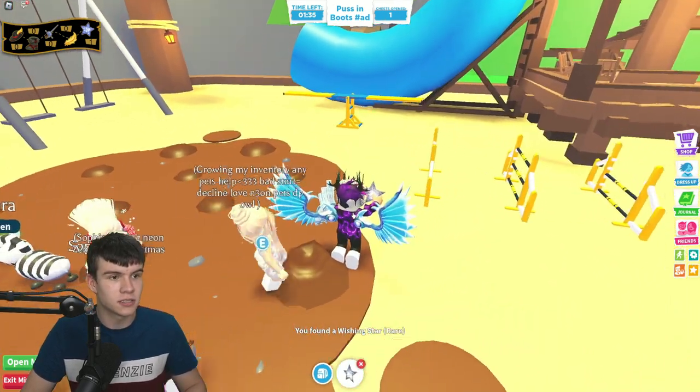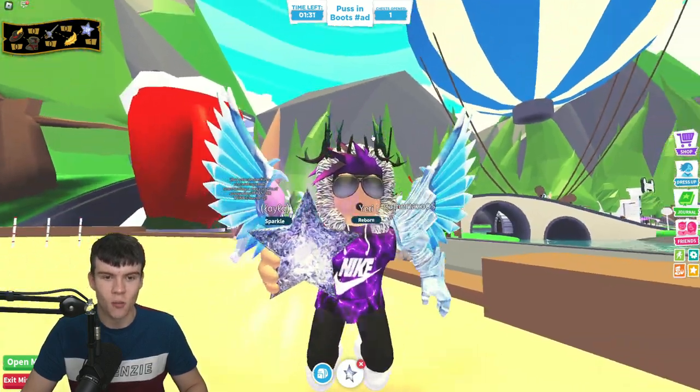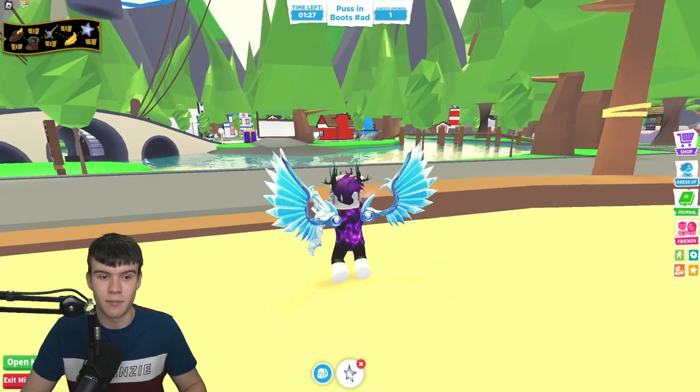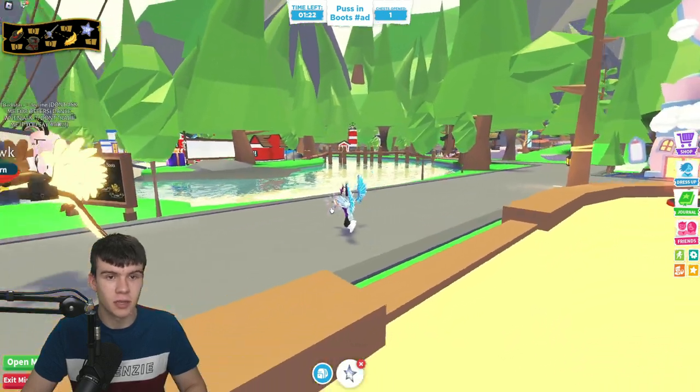If you successfully dig them up, you're going to get the items. It looks like I just got my first item — there we go, we found a Wishing Star, which is quite cool! That's our number one item that we need to claim, which is awesome.